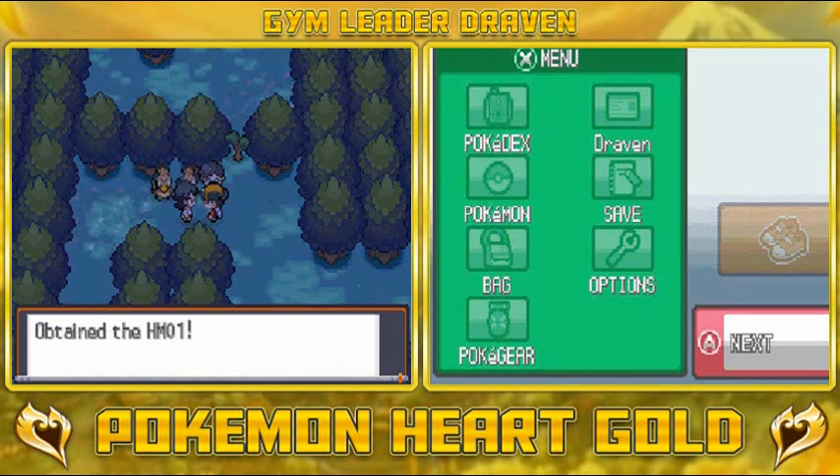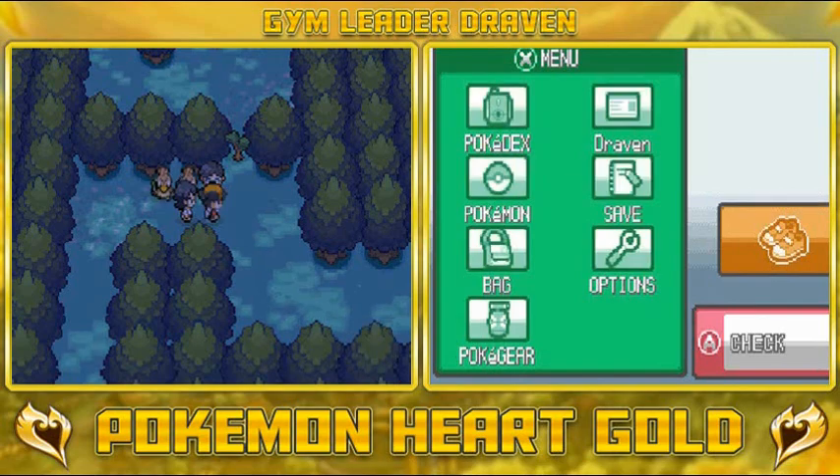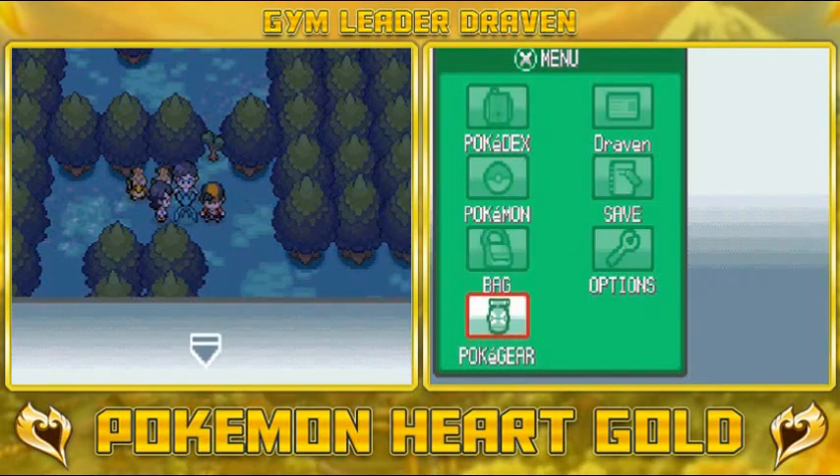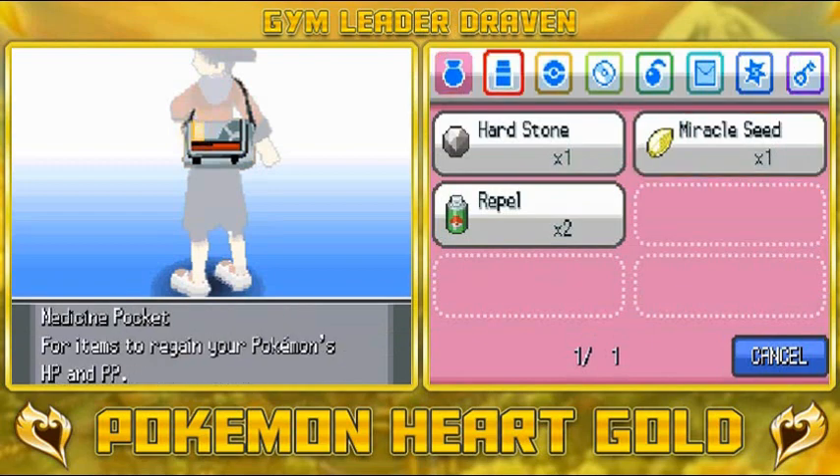We get ourselves our very first — or second — HM. Yeah, HM01 Cut! And he's saying: teach that to a Pokemon to clear small trees. Of course, you have to have the badge from the Azalea Gym to use it. No need for that anymore because we already got the badge. Now we just need to teach it to a Pokemon.